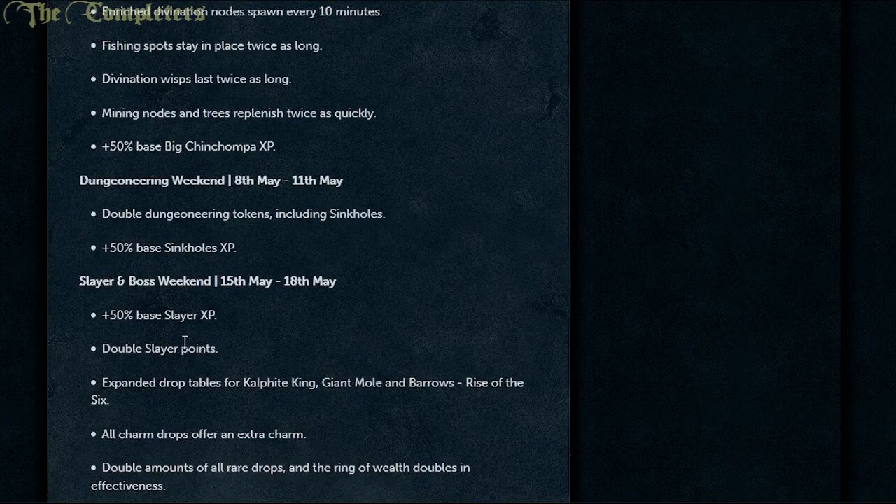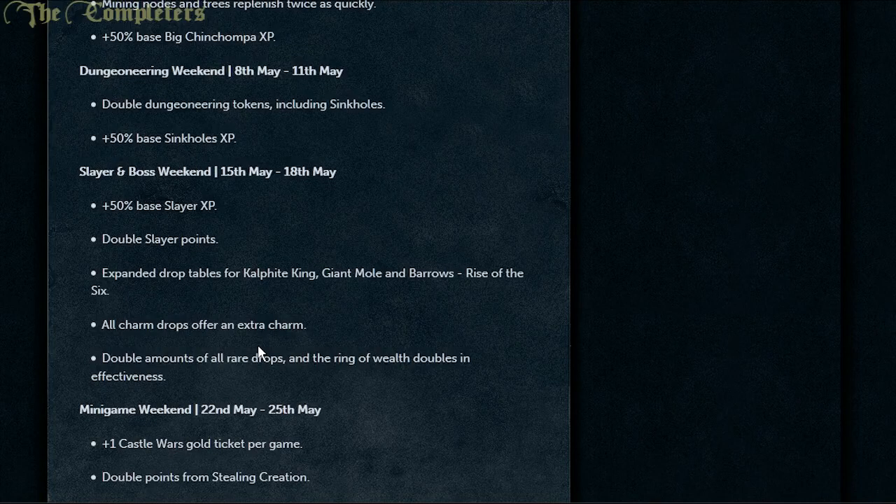Next week after that is the Slayer and Boss Weekend. You'll gain 50% more Slayer XP all those days. Additionally, Double Slayer Points, expanded drop tables for the Kalphite King, Giant Mole, and Barrows including Rise of the Six. All charm drops offer an extra charm, double amounts of all rare drops, and the Ring of Wealth doubles in its effectiveness. Basically, stabbing stuff in the face the weekend after next will be a pretty decent idea — extra charms, lovely.